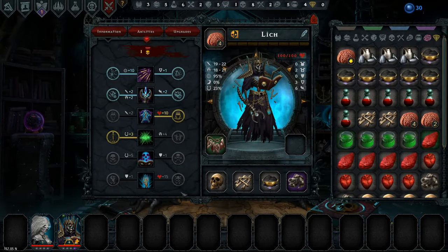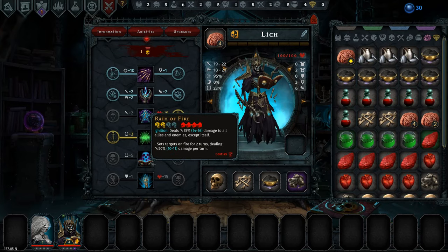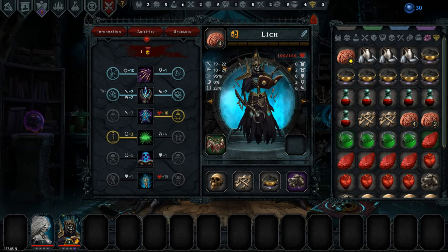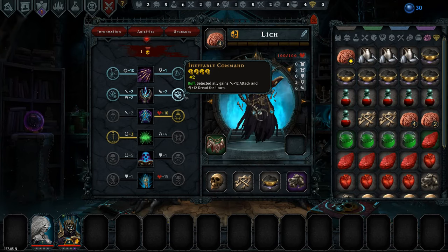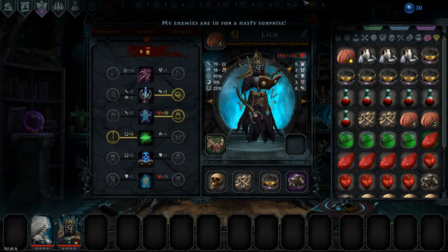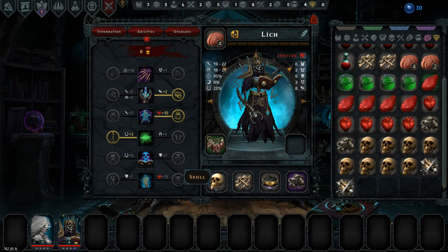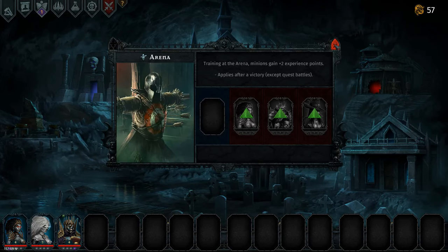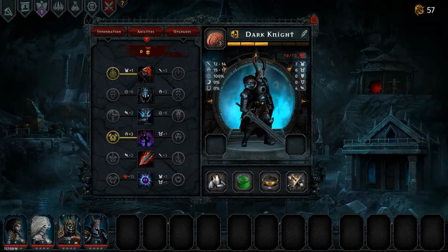Our lich leveled up to level four. I wonder why we can't take anything here — that's a bit weird. Do we give him this one or this one? I think we'll do the initiative here, get him up to eight initiative. We have eight skulls so we could give him a better skull as well. We have a bride here level four and a dark knight level three — the dark knight with buff, not debuff. That's good.